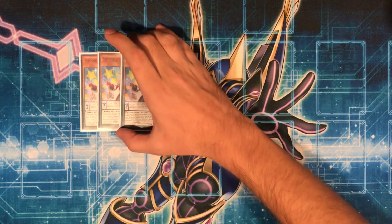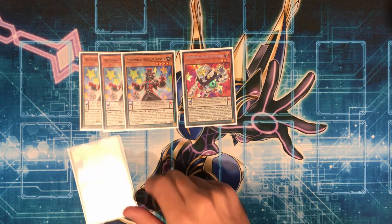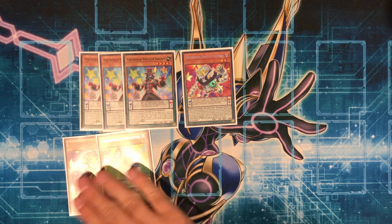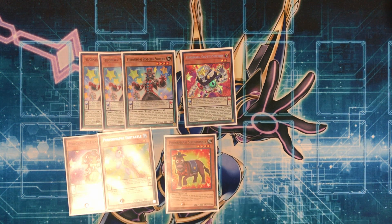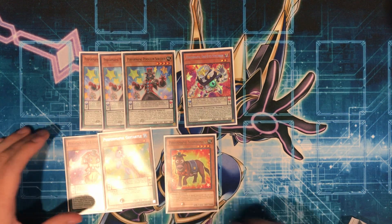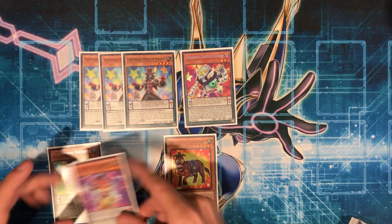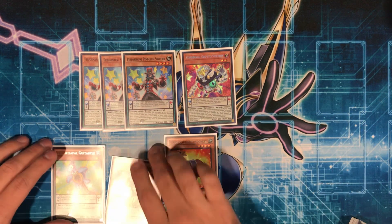For the Pals, we have 3 Pendulum Sorcerer, 1 Odd Eye Synchron, Lizard Draw and Gittertle for the Pot of Green combo, and the 2nd Duck. Pendulum Sorcerer, when special summoned, lets you pop 2 cards on the field, then add that same number of Perform Pal monsters from your deck to your hand. You Pendulum Summon it, pop your scales, add 2. Lizard Draw and Gittertle let you draw 2 — you activate Gittertle, scale Lizard Draw, draw 1 from Gittertle, pop Lizard Draw, draw another. So that's basically just a Pot of Greed.